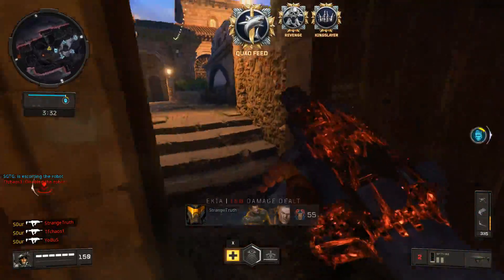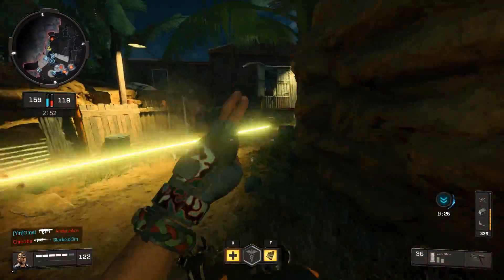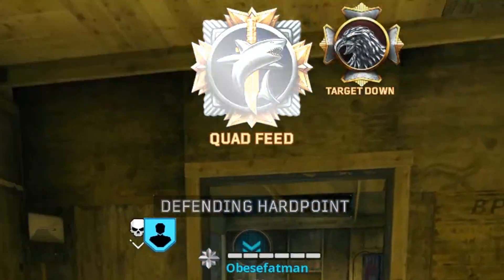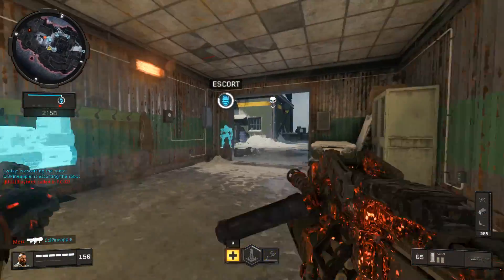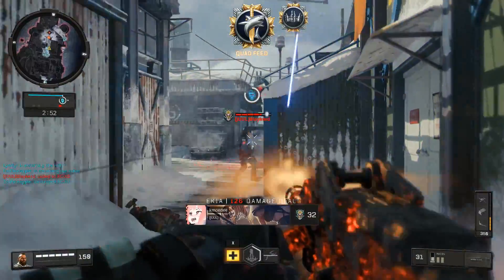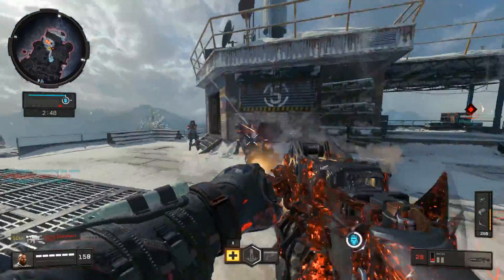Just one more miscellaneous tip for quad feeds - the strike team can help you get them. Typically, scorestreaks will not earn you any medals, but strike teams have always been a bit buggy and different. They used to count towards scorestreak medals, so people used them to get the free-for-all nuked-out dark ops challenge done. They patched that, but didn't fix it entirely, because they do still help you earn quad feeds. So if you're good enough to be earning strike teams consistently, they can help out.